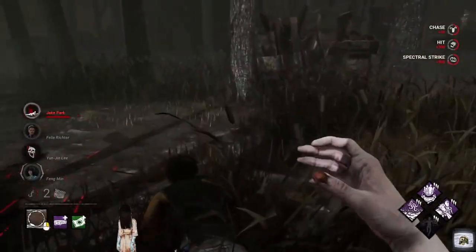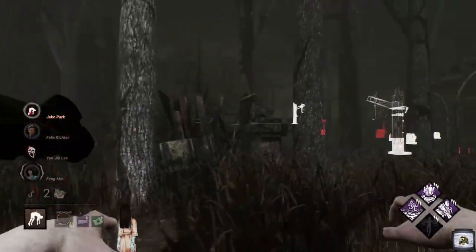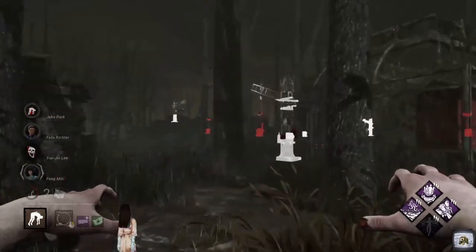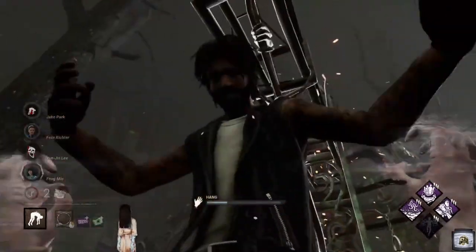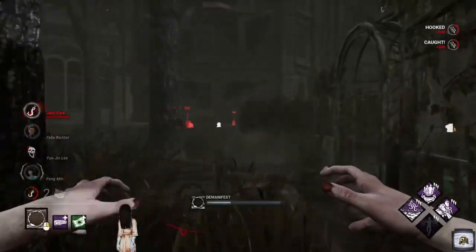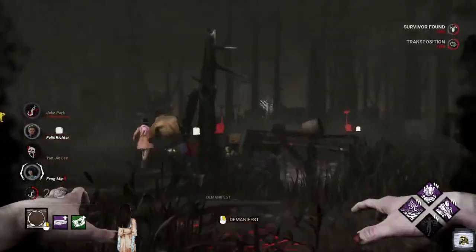Bang — there we go! And we've got ourselves a Scourge Hook right there. Let's take him there and get that Floods of Rage value. Here we go, lovely. Now Barbecue & Chili, talk to me darling. We are popping out of a TV — surprise, you're on candid camera!